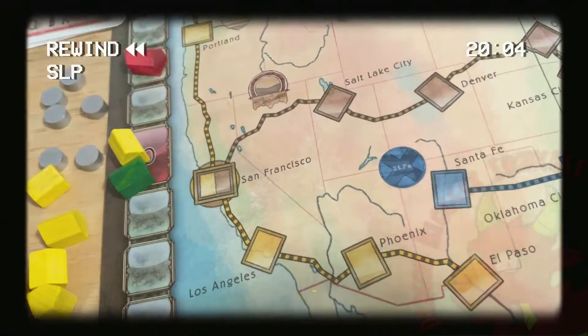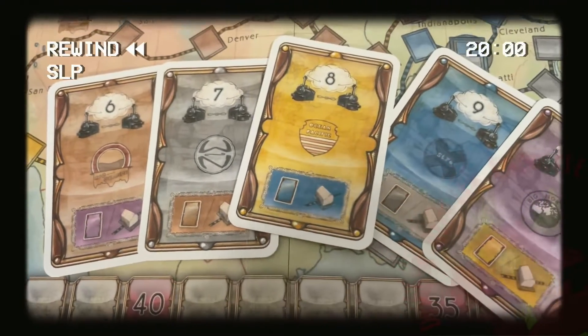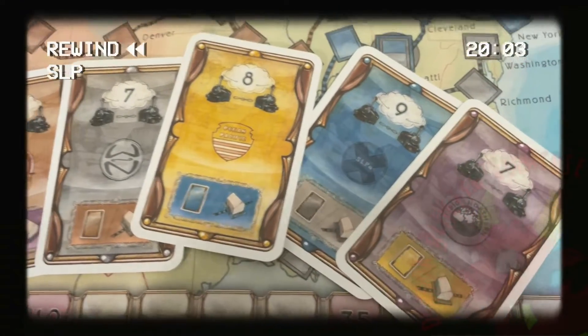This game board has multiple networks in five colors, and at game end, each depot has a dollar value equal to the number of that player's depots in the same network.